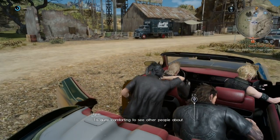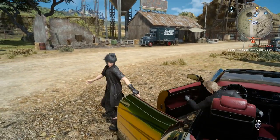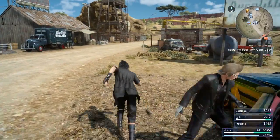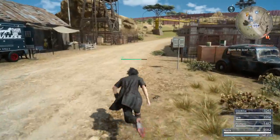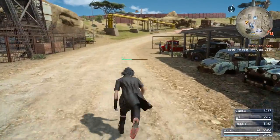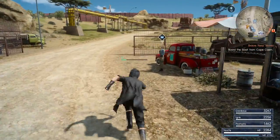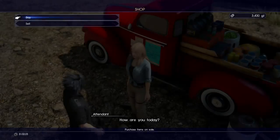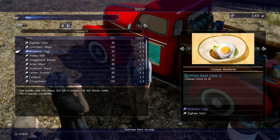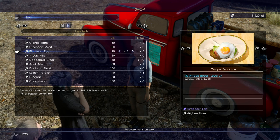Once you've reached Prairie Post, go down the road and you're going to see a lady. Behind the lady is going to be a red truck, so that's how you know where to go. Once you've reached the lady, you're going to need to speak to her to buy two items. The first item is the Bird Beast Egg, and the second item is the Saxum Rice.